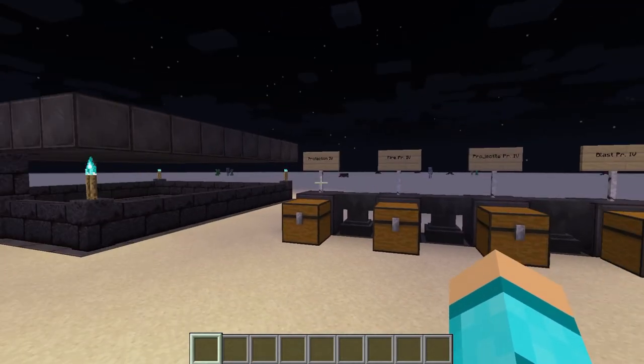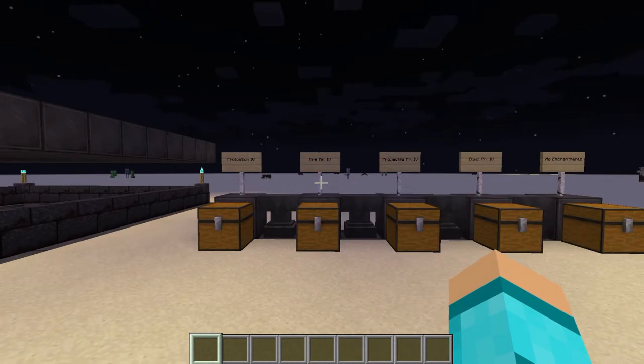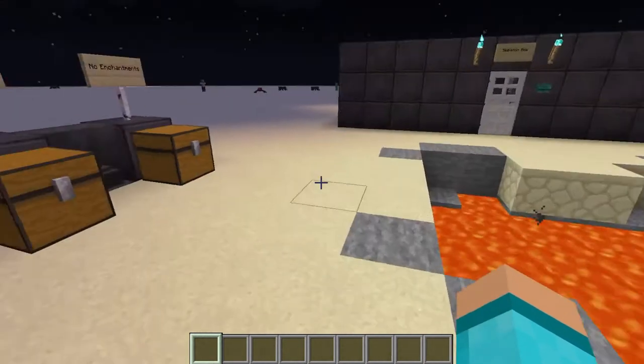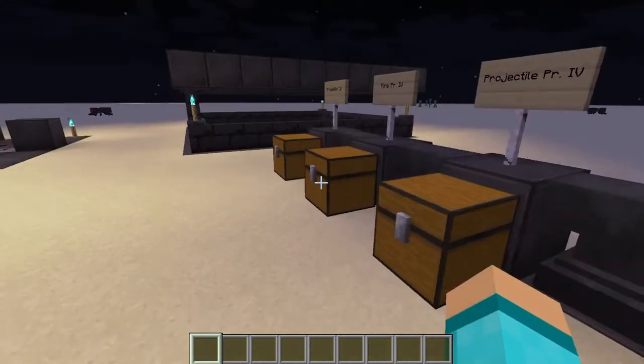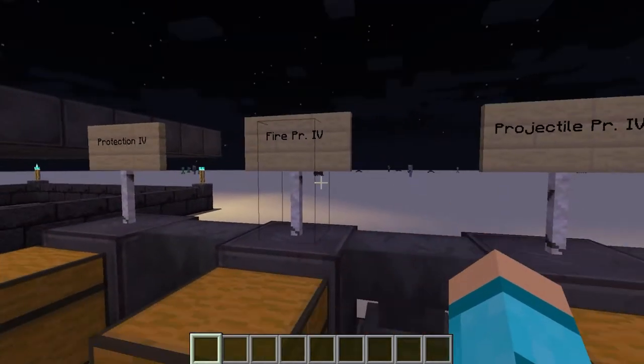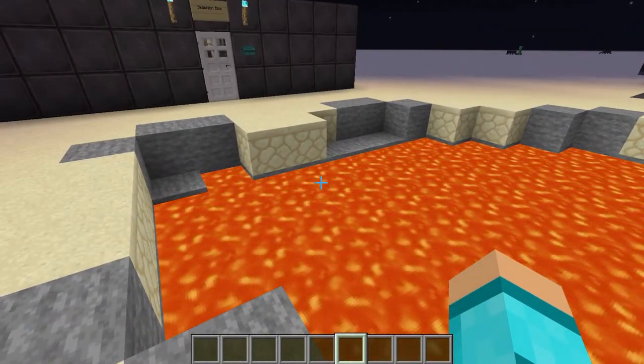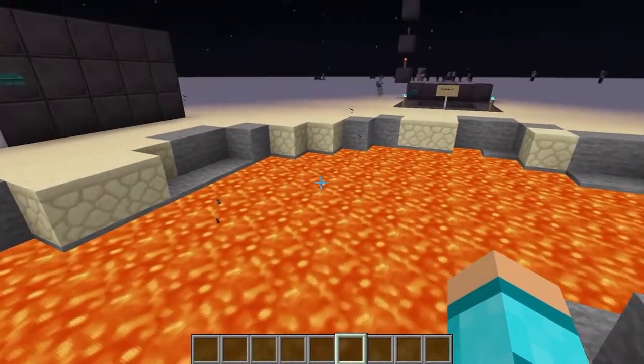Then you can make your own mind up as to what you should be putting on your own armour. So let's get into it. We're going to start by testing the lava pit, going with no enchantments, Protection 4, and Fire Protection. I'm kitted out with just a standard set of Netherite armour. Time to test it against the lava.